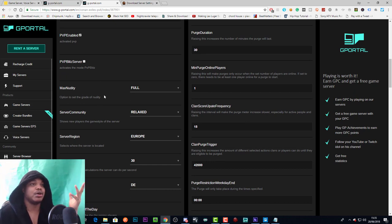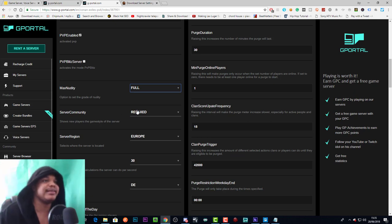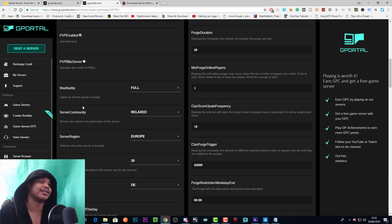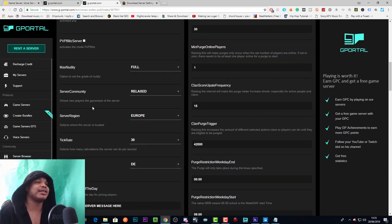Max nudity: options are full nudity, partial nudity, or no nudity. We've got full nudity on this server. Server community lets people know what kind of server you're running — I've got it on relaxed. Options include purist, hardcore, roleplay, and experimental. This doesn't actually change any gameplay; it just shows people what kind of community you are when they search the server list.